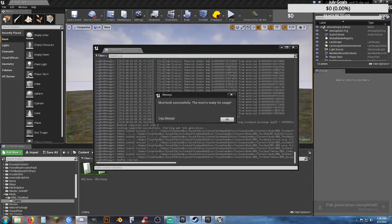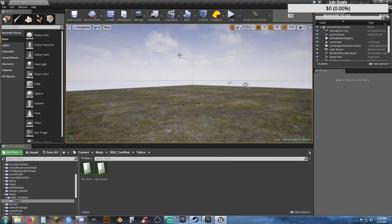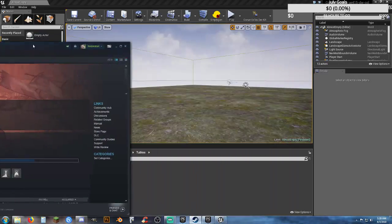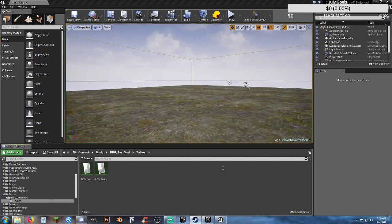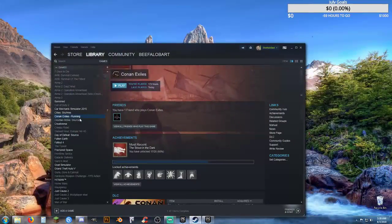Mod built successfully — the mod is ready for usage. Now, the thing is also: if you have this dev kit open in the editor, guess what — you're running Conan Exiles. So you can't just play the game. You actually have to close the editor, give it a few moments, and it will go out of running status. Then you can go ahead and copy in your file and go from there.